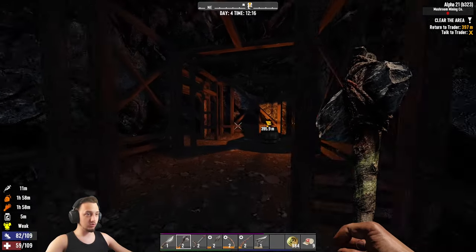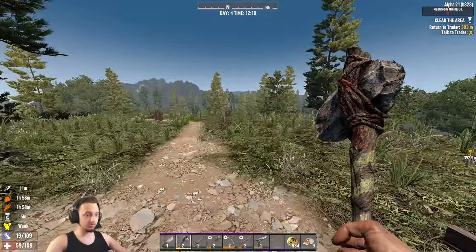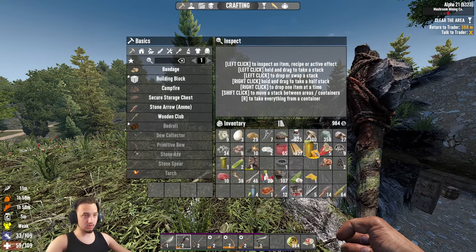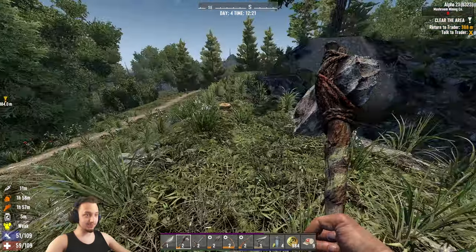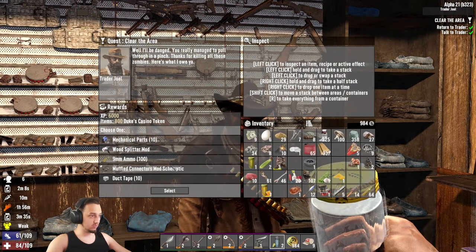We'll head back to the trader, turn that in, and sell everything. Let's see if we get a little bit more food. Hopefully we don't need too much water. I thought I had a yucca juice but I guess I don't. Alright, just gonna send it. Let's see what he's got.